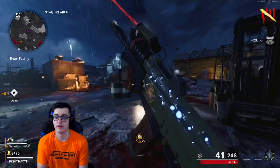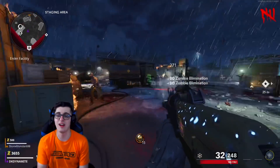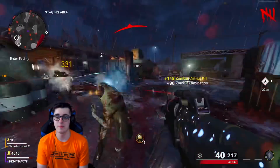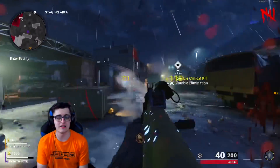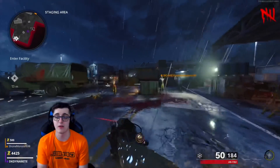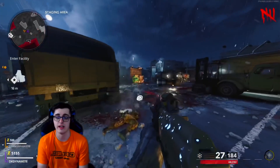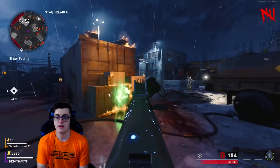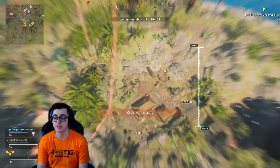Forgot to put the charm on for Zombies, but it's all good. Got a connection interrupted on private. My internet looks good — no idea what happened. The 74U isn't my go-to for Zombies; I wouldn't really recommend it for higher rounds, but you can make any weapon work. You need to triple Pack-a-Punch it, upgrade the rarity — but you guys get the point.